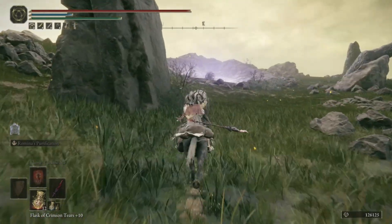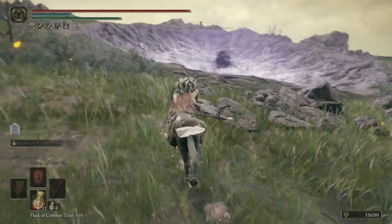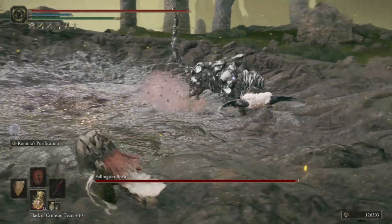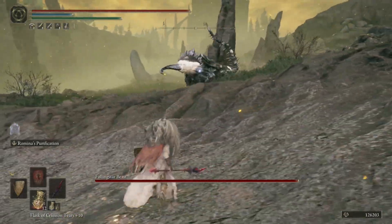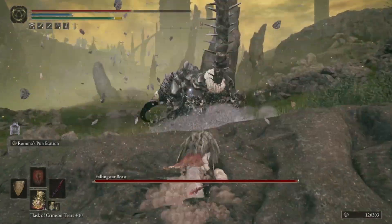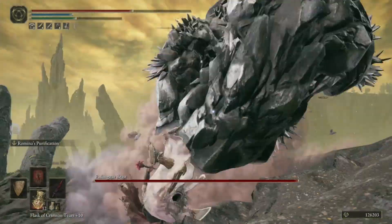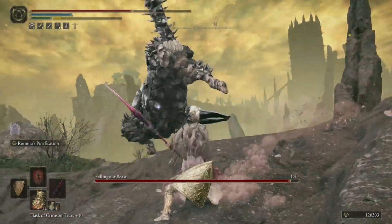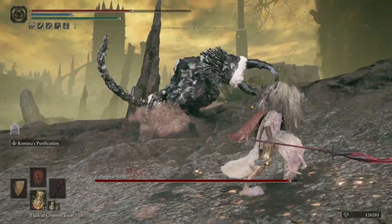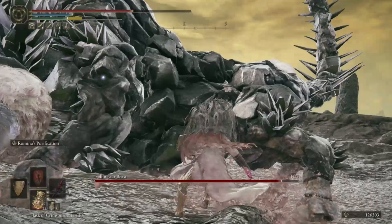We do have the ability to summon and something is appearing. Is this a normal enemy? Is this a Falling Star Beast? Okay. Well, well, well. I don't know about this. I am notoriously really bad at fighting Falling Star Beasts. They are an enemy that I am very, very bad against. And I will not fault the game — I will not fault the DLC specifically if I'm not able to beat this one. I just feel like I am very bad at Falling Star Beasts.